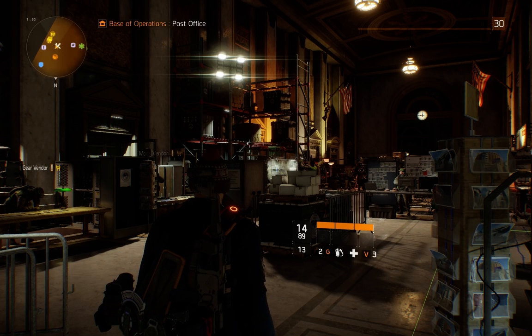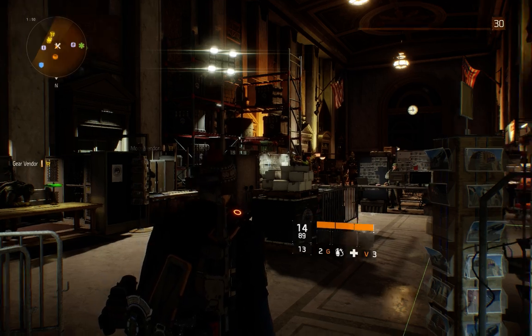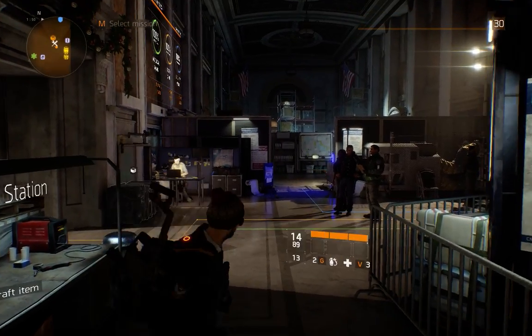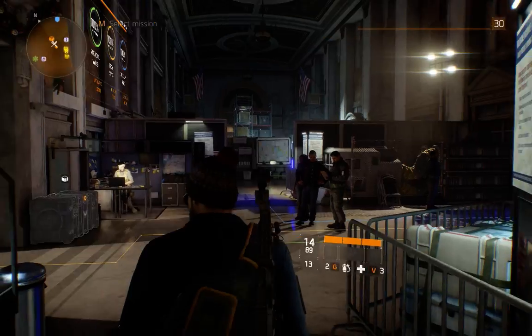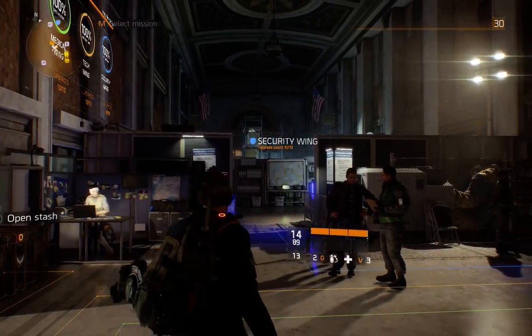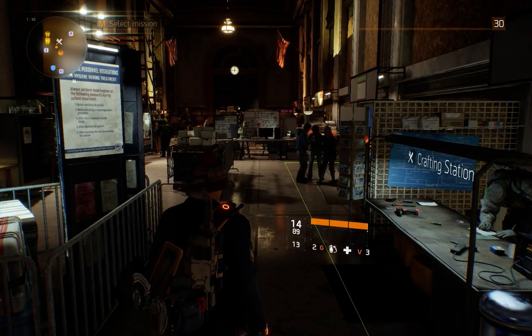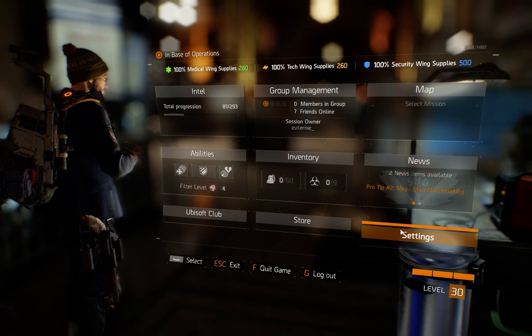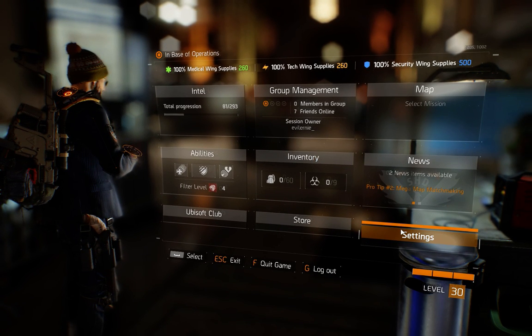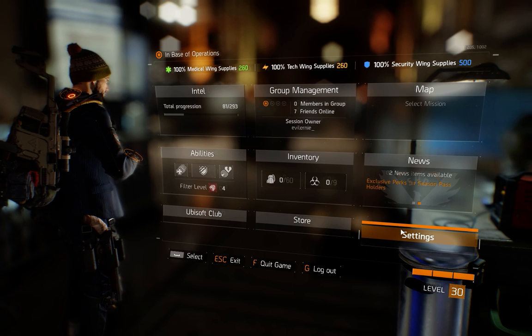Hey guys! In this video I want to show you my video settings for the game. I turned them down a lot right now because I want stable 60 fps. It's much easier to aim and it's much more fluent if you want to play like that. If I put all my graphics up I get some stutters. I'm using a GeForce 970 and an old i5 Pentium with 16 gigabytes of RAM.